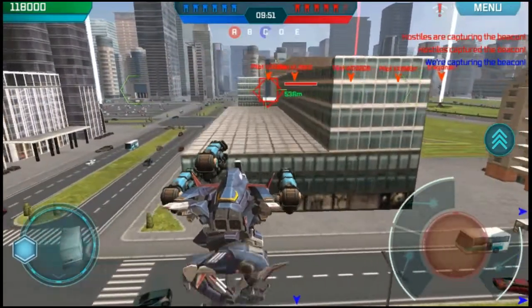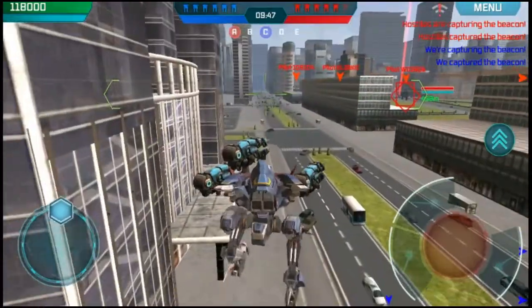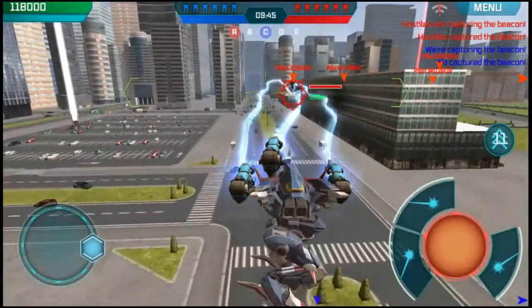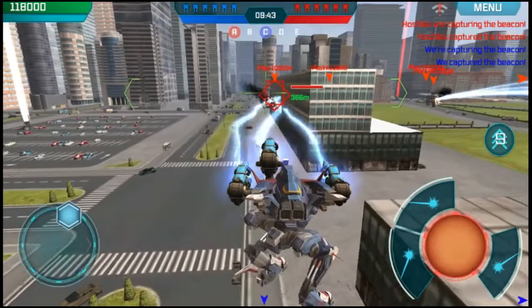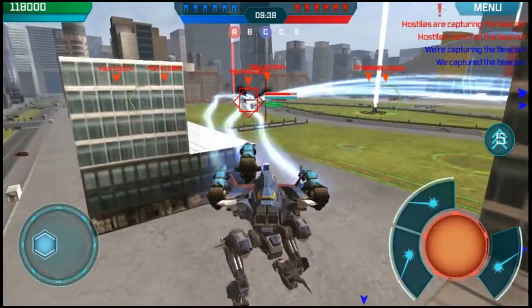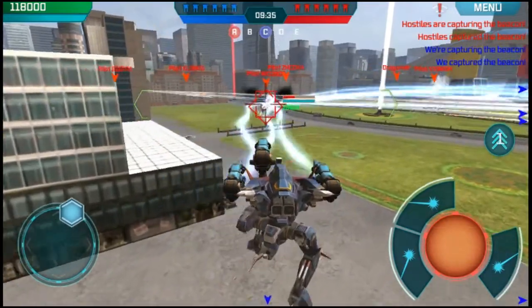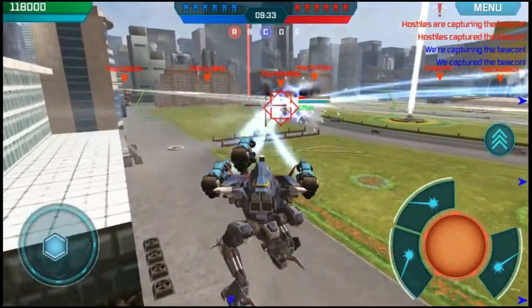Let's try out the dash to see if they decreased it. Let's check out the lightning — it fires automatically. If you keep on getting closer, the damage increases.